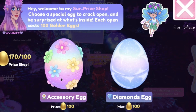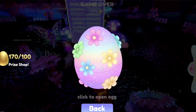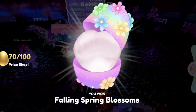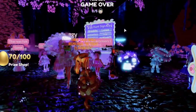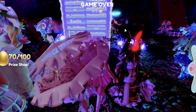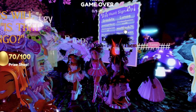Let's go to the prize shop because we can actually get a prize. I want to do the accessory egg because I want to see what kind of cute accessories there are. Click to open the egg — we got the Falling Spring Blossom! I don't think we have new accessories; I'm pretty sure these were from last year.